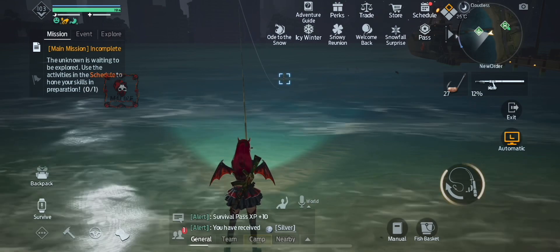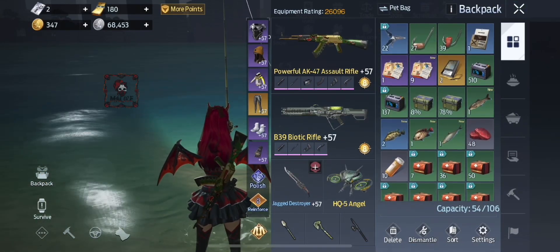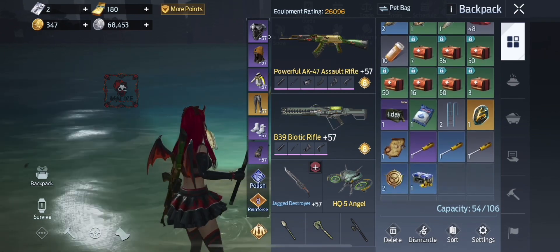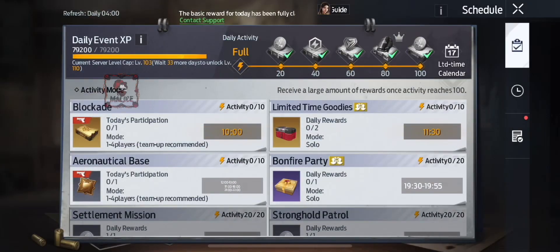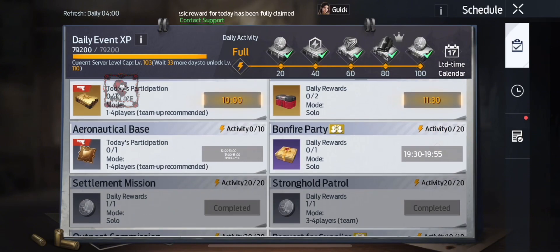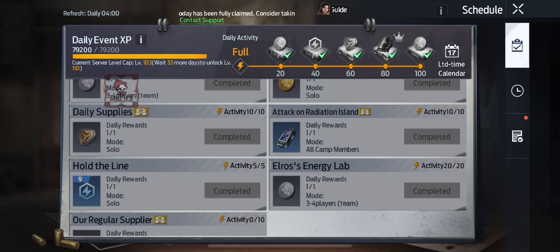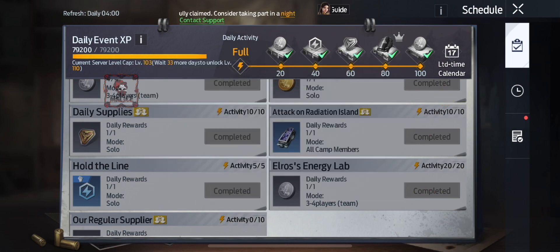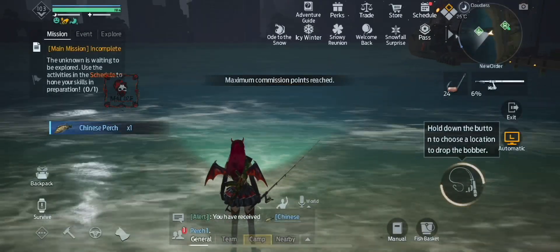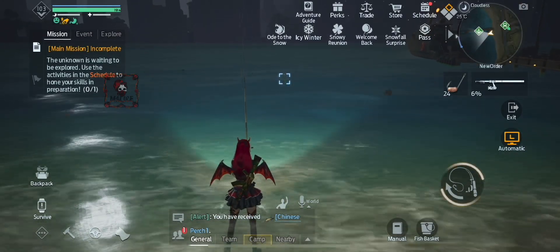Now we're done and we got our rewards, including the Military Compressed Rations, which gives you 100% gathering speed for one day — really cool. Those are the two fast ways to complete Attack on Radiation Island without having to run around and kill anything. Thanks so much for watching, I appreciate you guys and I look forward to seeing you on the next one. Bye!